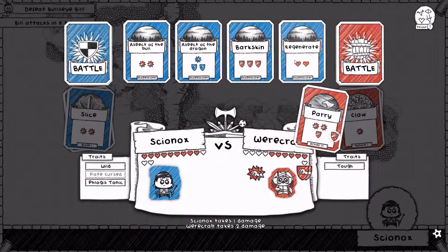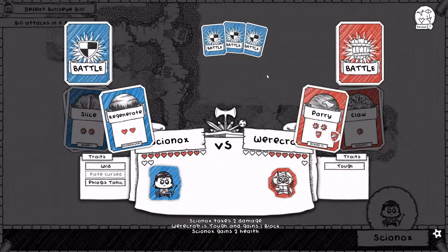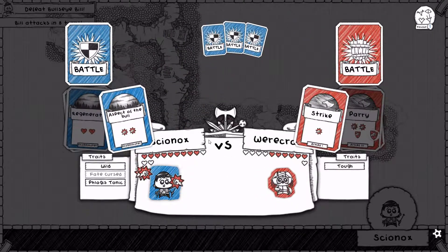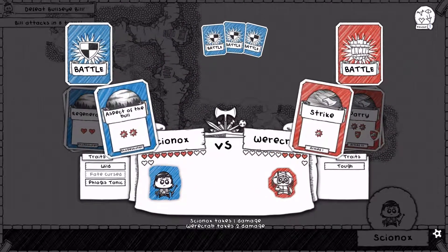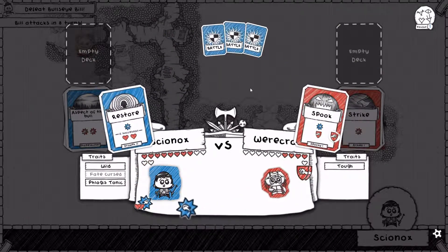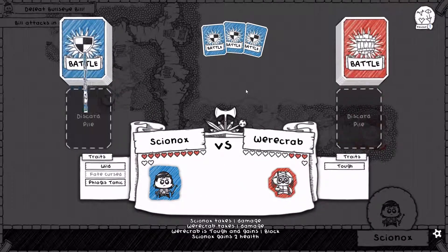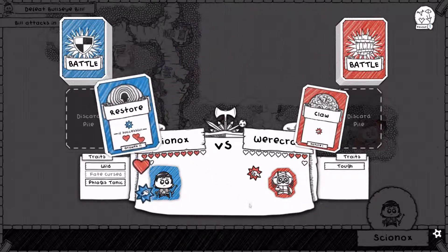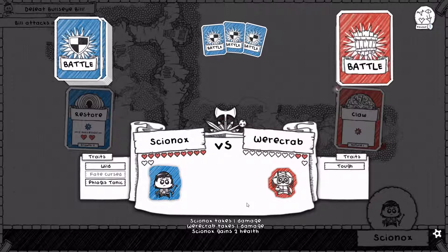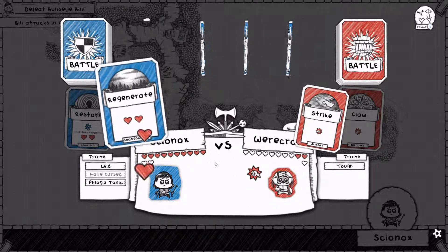A parry — well let's regenerate this parry. Strike — time to Aspect of the Bull back. Spook. We should be successful with this Restore. The werecrab — you're almost out of here. We'll restore again. I mean I could regenerate just for the lols — might as well actually.